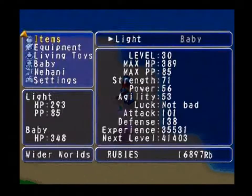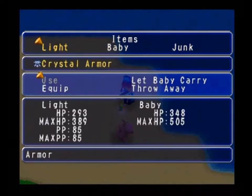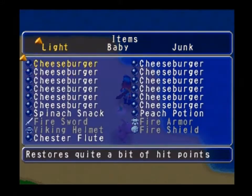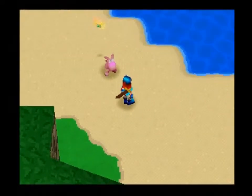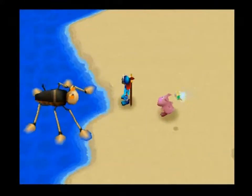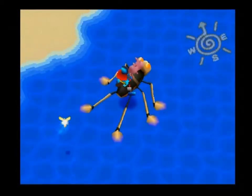We're on the beach. Let Baby carry these — I don't need them right now. Baby, give me the Jester flute. That was the sound. Say hello to our so-called ship. Nahani seems excited. Now we get to travel on this water beetle.